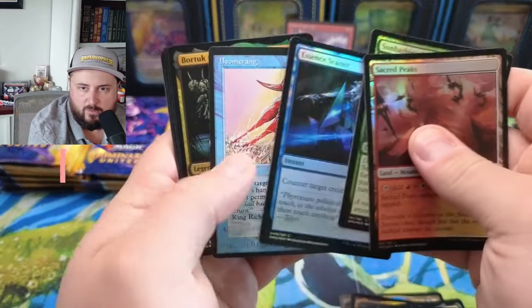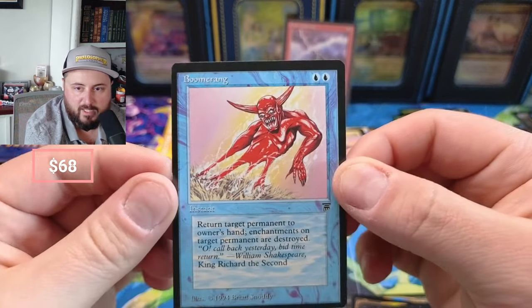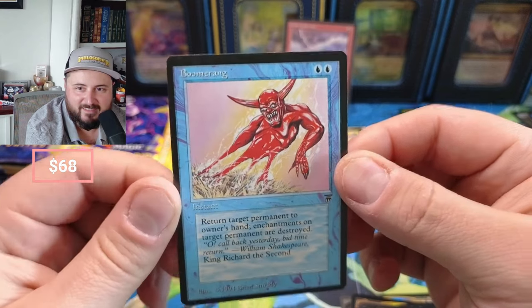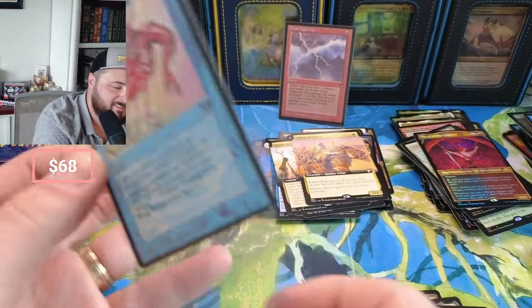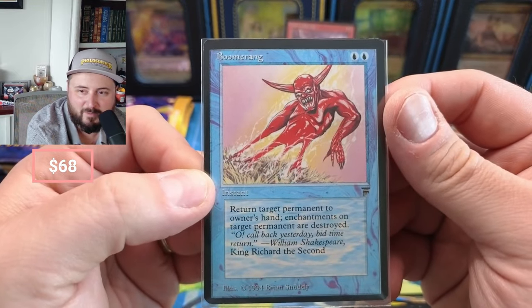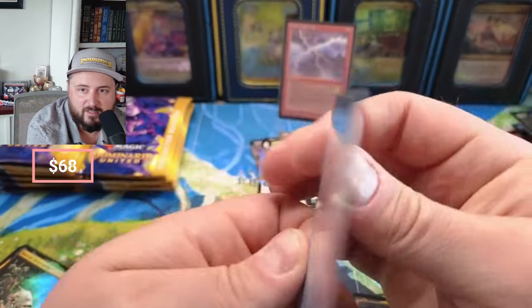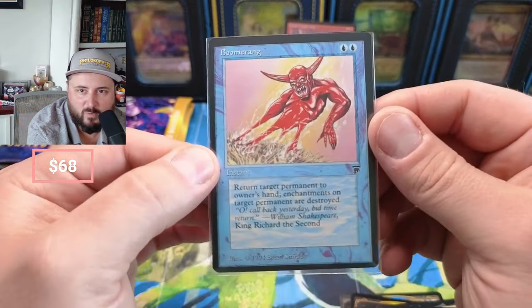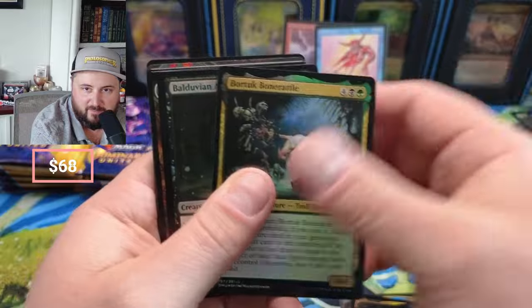Sacred — oh, oh, what do we got here? We got a Boomerang — 'Return target permanent to owner's hand.' Nice! Love the art on that guys, it's so good. I'm just happy anytime we pull a Legends pull, to be honest, because you don't always get them in every box. See how off-center it is — the back is kind of centered but the front is way off. So we got a Chain Lightning and a Boomerang today — that's pretty fun, that's awesome.